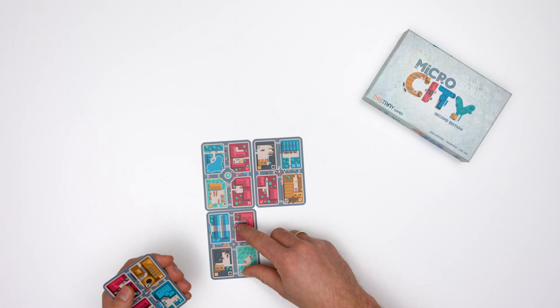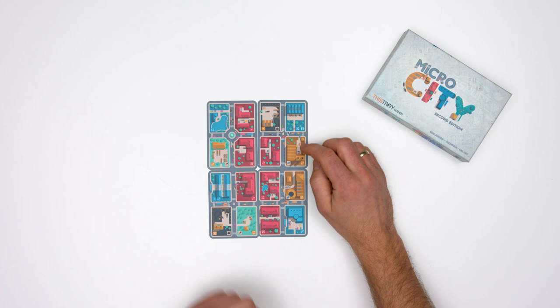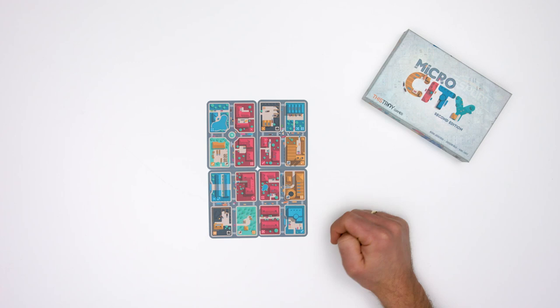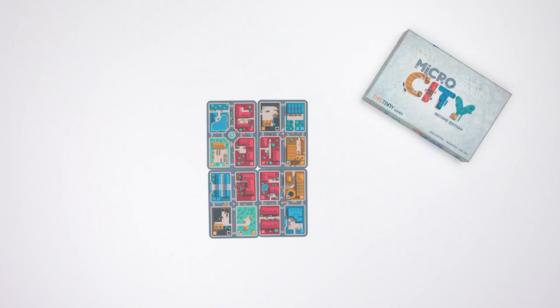You start off by placing the city board on the table any way you like. You just have to remember that all the cards need to be facing their A side up. All the cards on the table create the city board. Each card is called a district, and each district consists of four quarters of different colors which have different actions and give different resources.